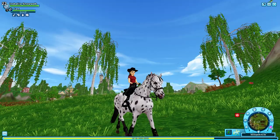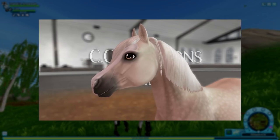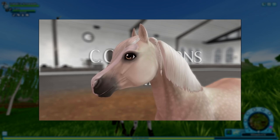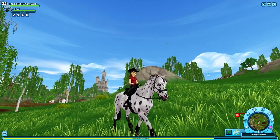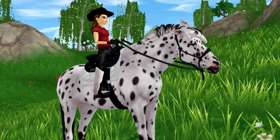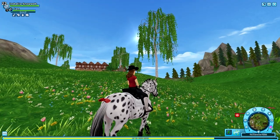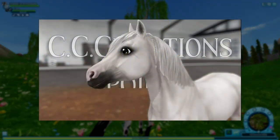The first color shown in CC Creations' video is this perlino Welsh pony — at least that's what it looks like to me, kind of a palomino slash perlino, a very bright brownie-ish horse. Personally I'm not the biggest fan of this one. I'm not really a fan of the Welsh pony in general because they have huge eyes and, to be honest, they freak me out a little bit, especially from the front. This coat color is also not my favorite on any horse breed, so this is not my favorite.